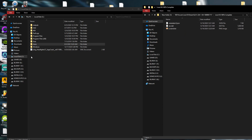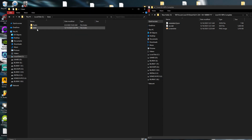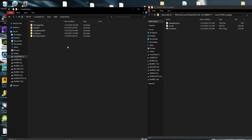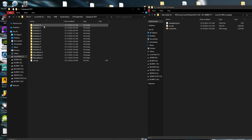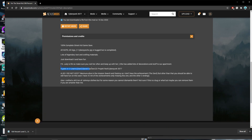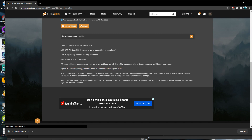Now go to your C drive, then Users, then your username. From there: Save Games > CD Project Red > Cyberpunk. This is the path — you can also check the path in the mod description, so no worries.